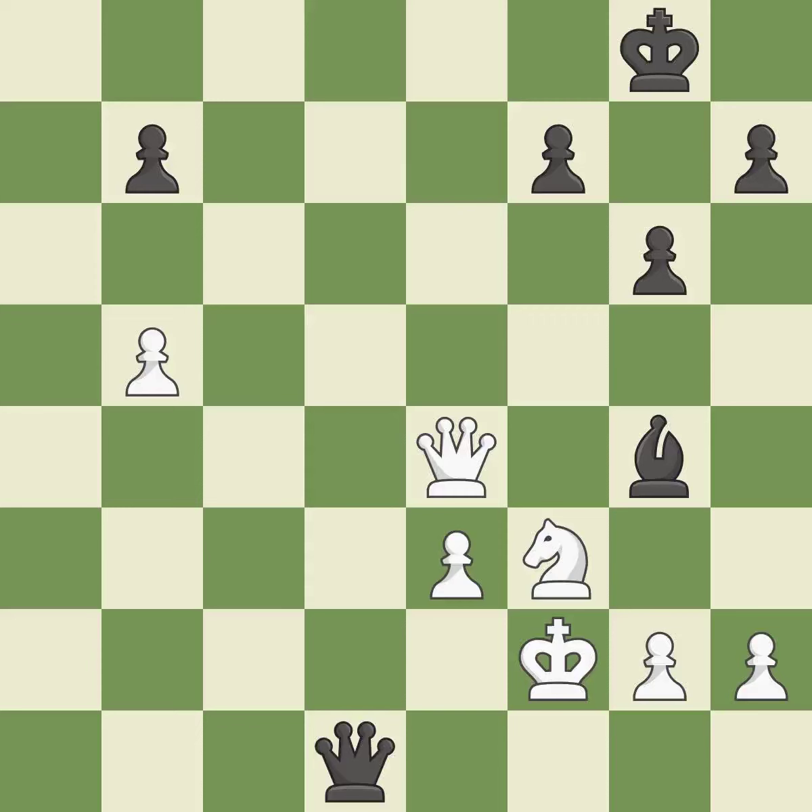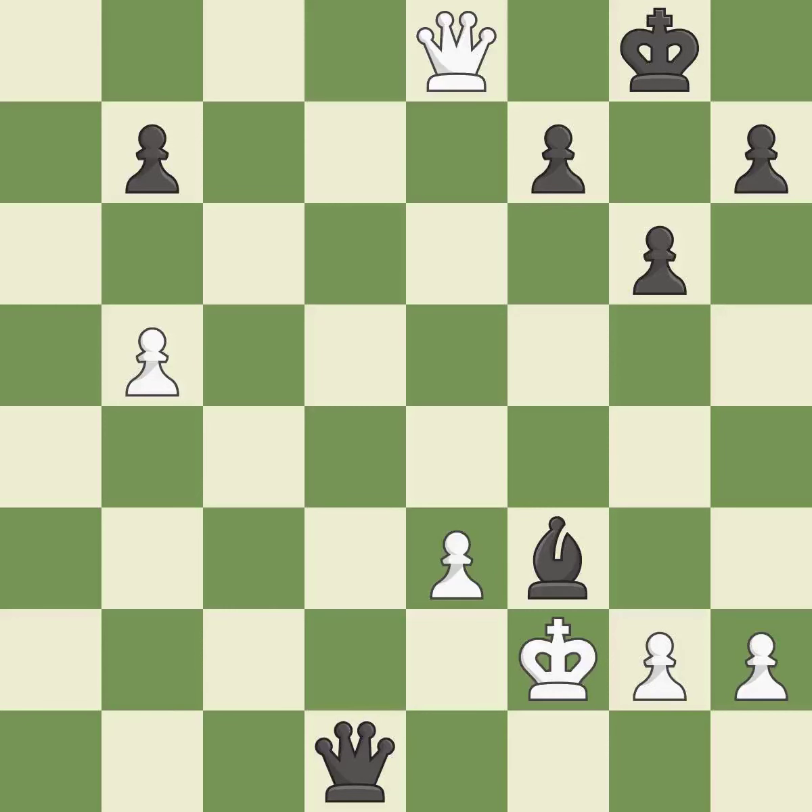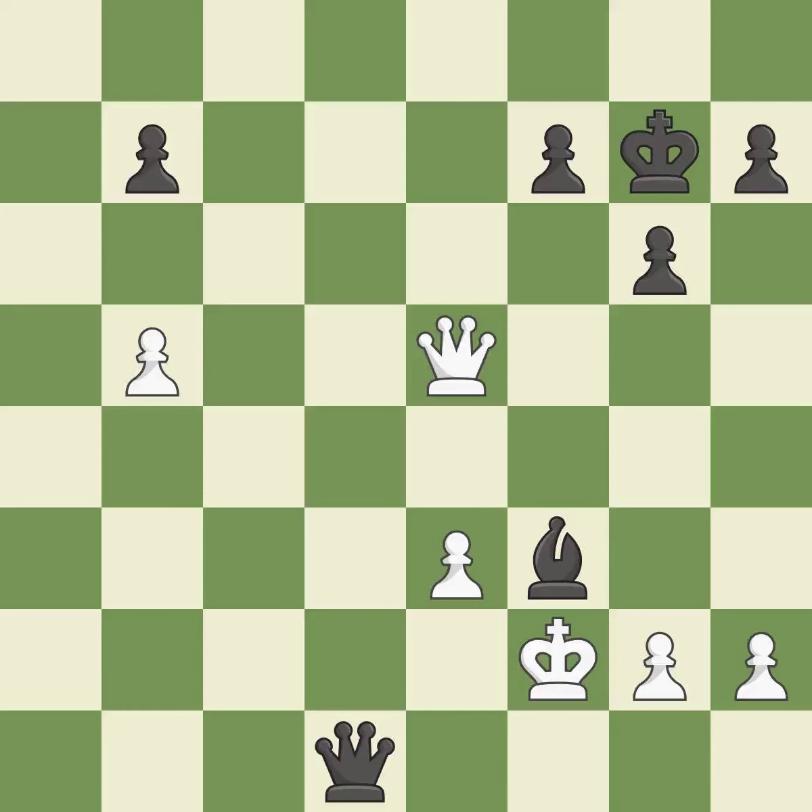This avoids the queen's check. This defends the attacked pawn. The queen is now on a square that is more secure. This moves away from the queen of checking — it's compelled. With a pawn, this drives the checking queen away. The queen is therefore moved to safety.